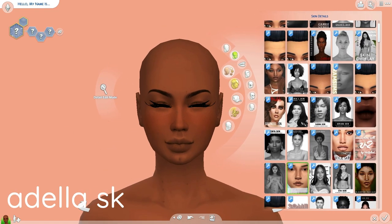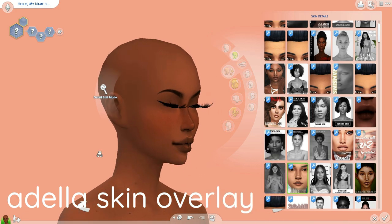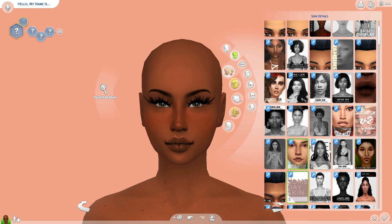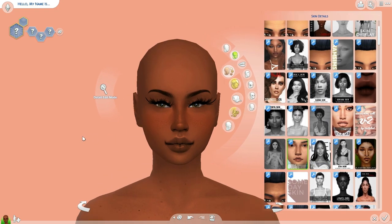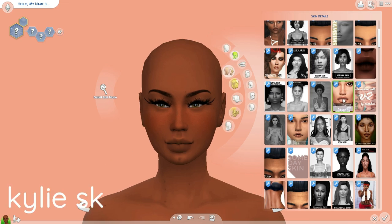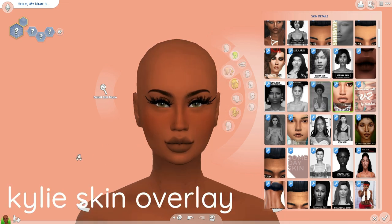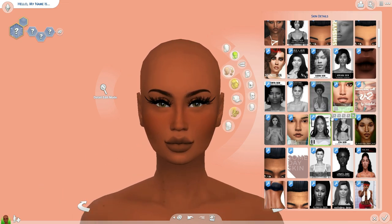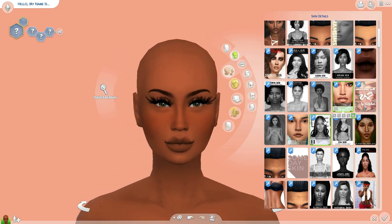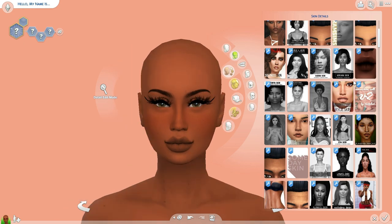So this is the Adela skin. When you put it on, this is what it looks like. This is probably my top favorite skin that I love to use right now. The next skin that I want to show y'all is the Kylie skin. I have always been a fan of the Kylie skin. This is actually a different one that my best friend had, but either way it's still the Kylie skin and it is definitely a must that you need in your game. Go cop you the Kylie skin.